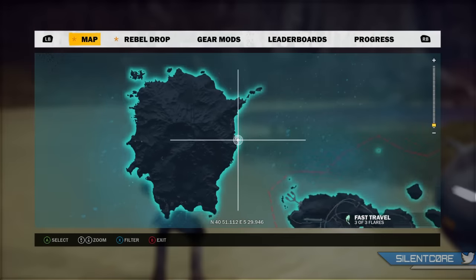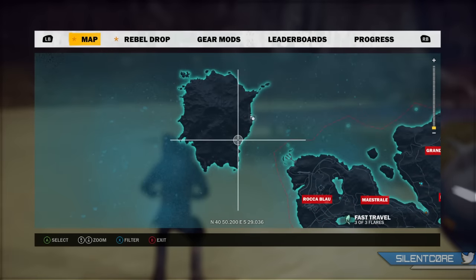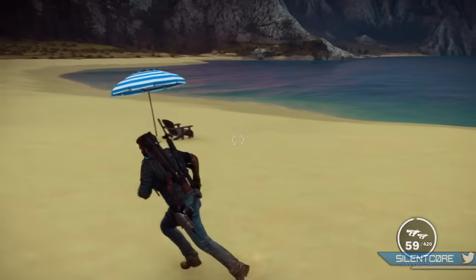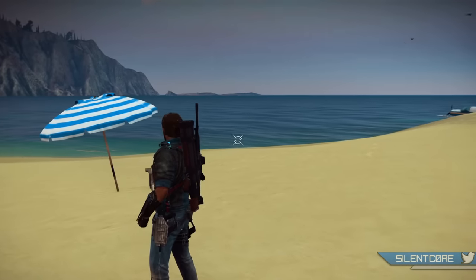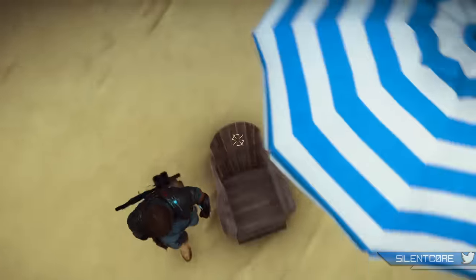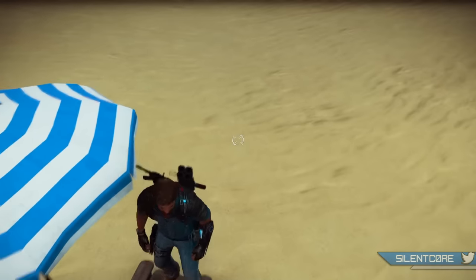Next up, this small easter egg is found on the isolated island way up at the top left of the map. I'm going to quickly show you guys the location — feel free to pause if you want to find any of these exact locations. This is actually an easter egg from the start menu: a very peaceful one-bedded sun lounger on a nice peaceful tropical island. This is the location.